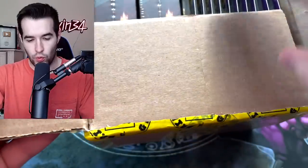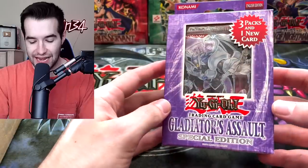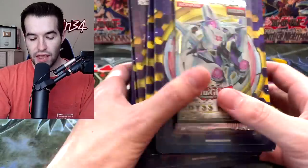Inside we have — ooh, check this out, looking nice. There are two X-Saber power-ups; we will talk a little bit more about these and why they are special when we get to them. We've got a Gladiator's Assault Special Edition, this is going to be pretty nice. Then we have some blister packs.